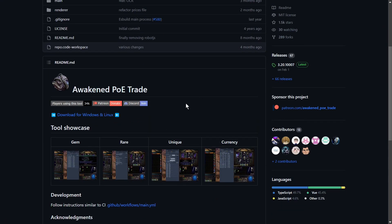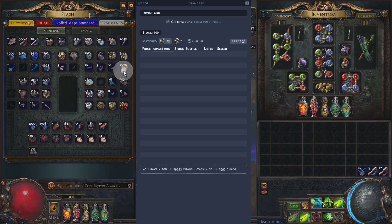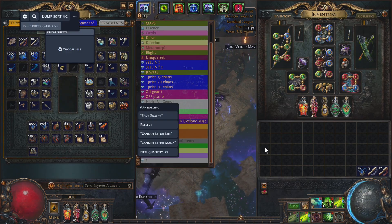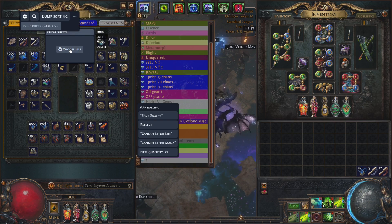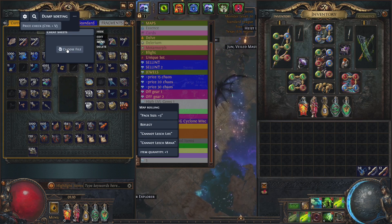The second tool I want to talk about is Awaken POE Trade. Again, here is the GitHub page — you'll just come down here and grab a download. The nice thing about this add-on is you can really easily Control+Alt+D on anything and check the price of it. Then with Shift+Spacebar you can open up the panel here, and there are a few things I want to go over.